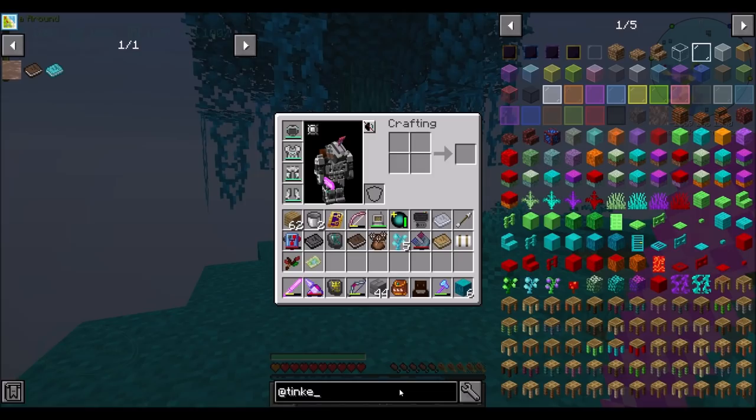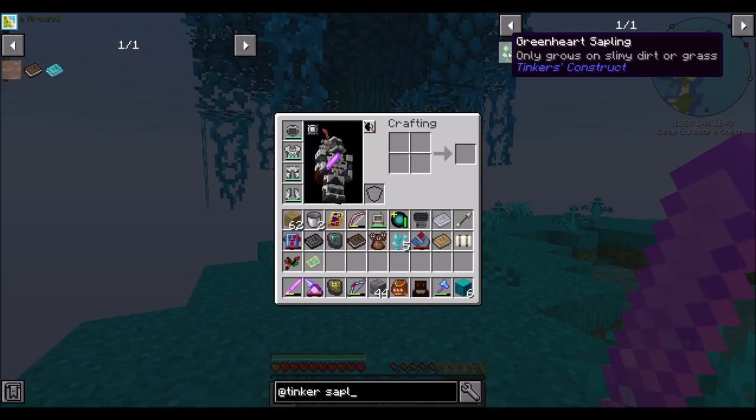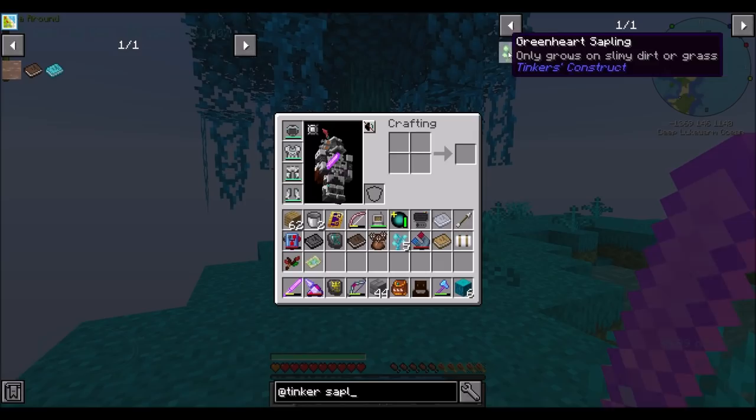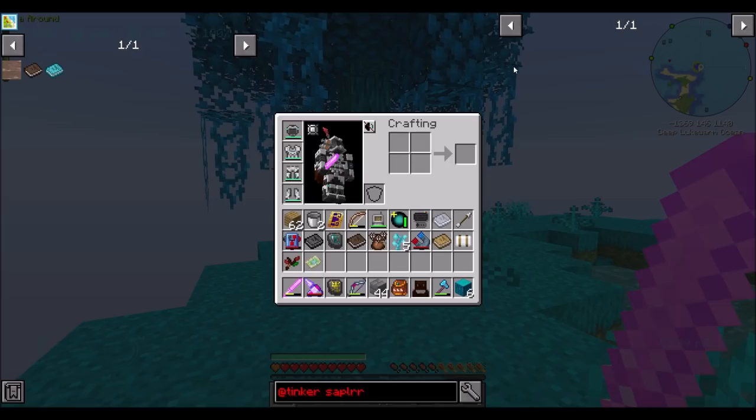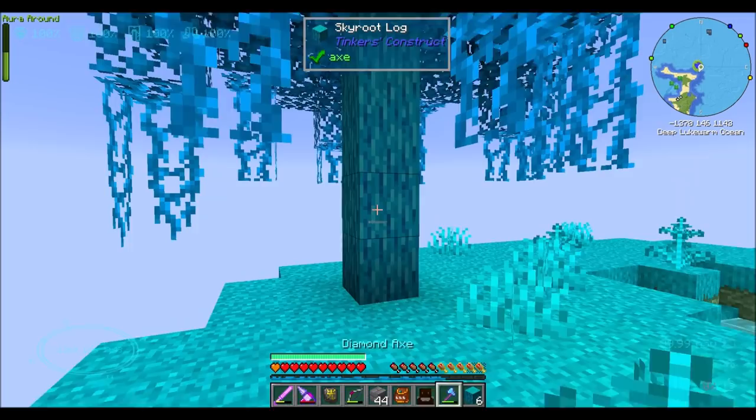Here's a question: how many slime types are there? There's Bloodshroom Stems — that might be another type? I feel like that would be another thing. Let's check out saplings. There's Green Heart Saplings, which do not have a crafting recipe — so that tells me they're World Gen. Sky Root Saplings. And then Ender Slime Saplings. Wonder if these only grow in the end — that could be.